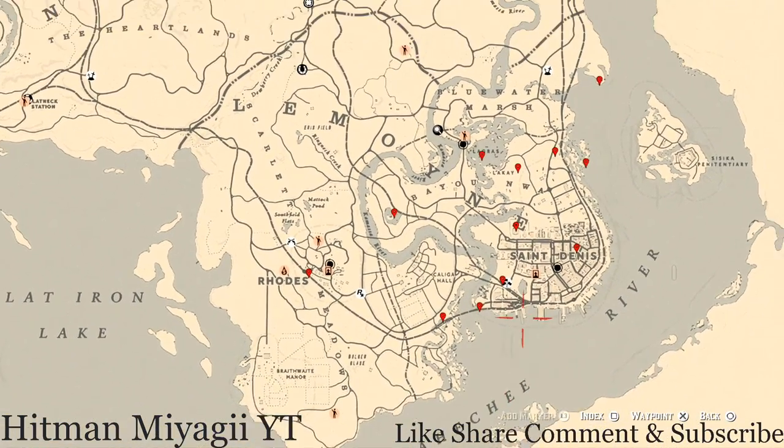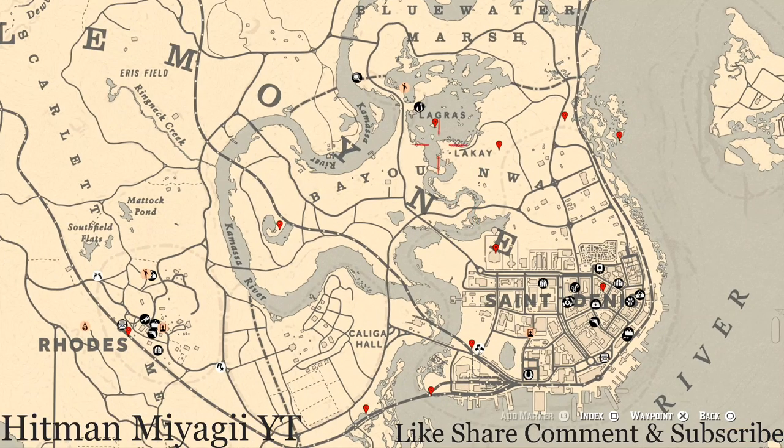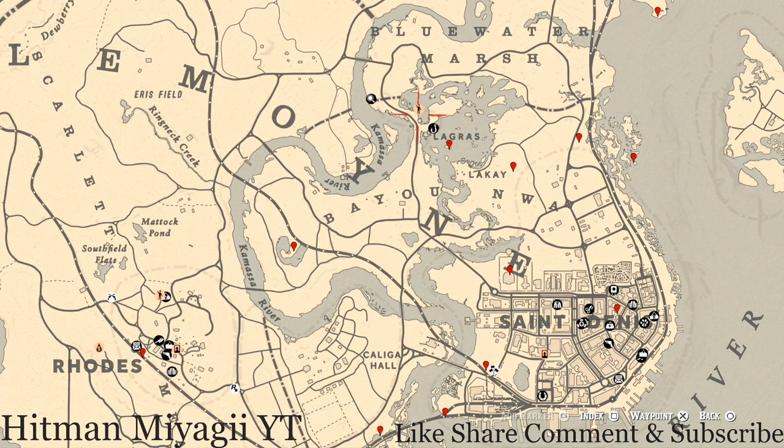Let's get down to the Lemoine area of the map where we have the stuff for today. The cycles for Thursday, December 9th are: family heirloom cycle six, lost jury cycle one, coin cycle four, arrowhead cycle five, wildflower cycle three, antique alcohol bottle cycle five, all tarot card cycle four, bird egg cycle one, and fossil cycle two.